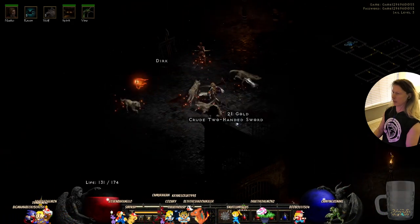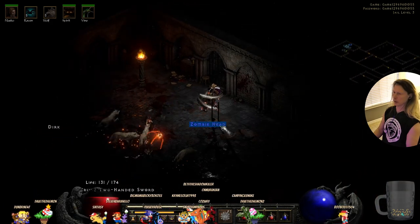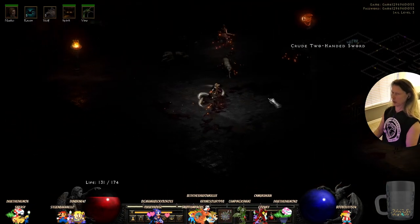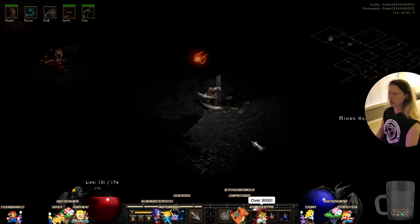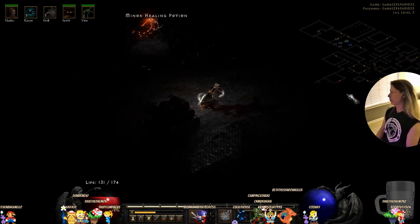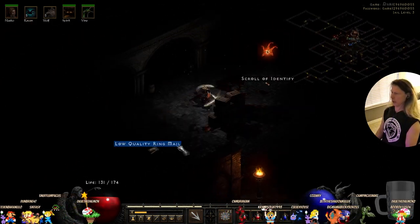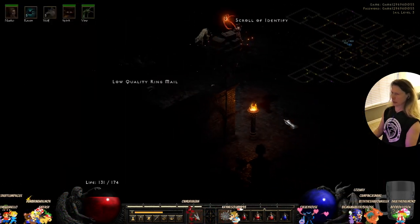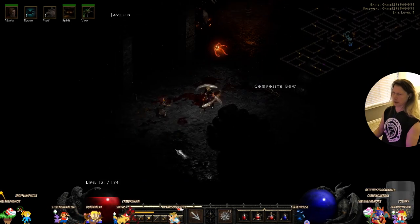I'll take the gold. There's a zombie head — that's worth some money. That was the whole level — let's get out of here. Now we go up to the inner cloister, and there we'll get another waypoint and a better idea of how close we are to finding Andariel. Andariel is the last quest — we have to go through a bunch of catacombs.